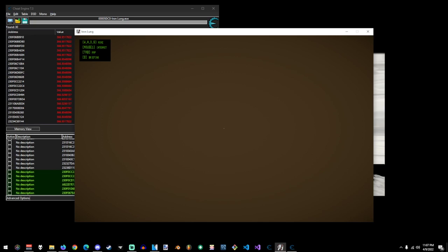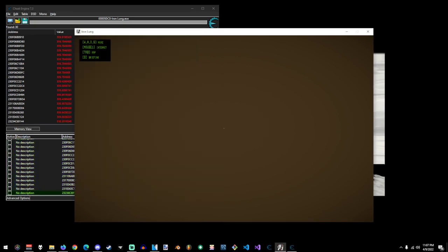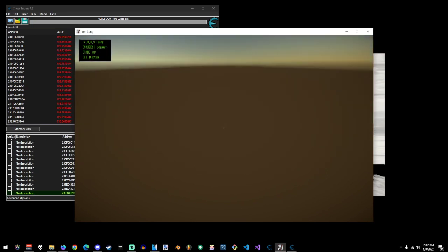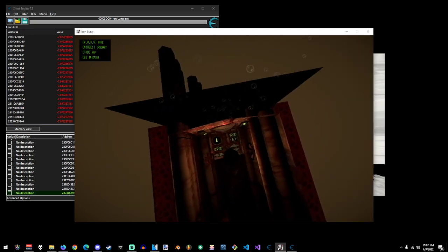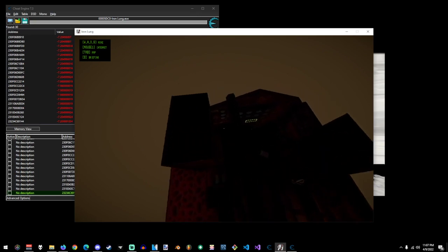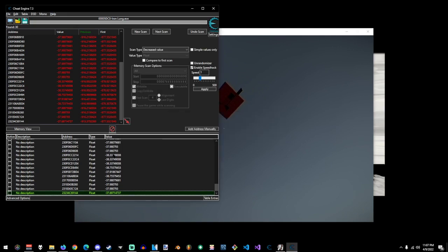I'm trying not to overshoot it so I can land on top of it. Whatever, I'll just keep falling. Eventually. Why did I do 500? Here we go. So here's our wonderful little abode. Yeah, not too crazy — and that has no collision, so that will happen.